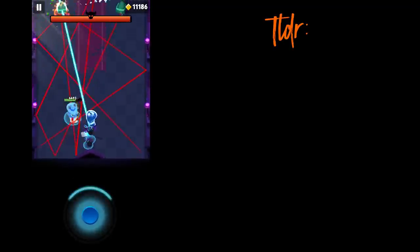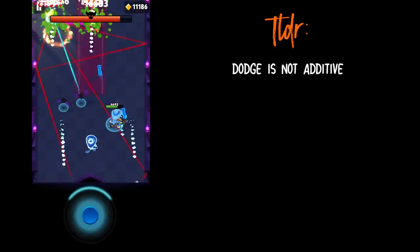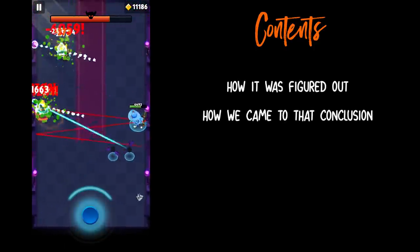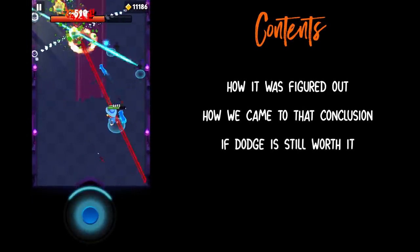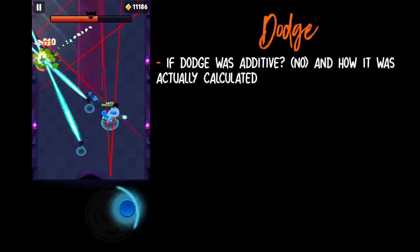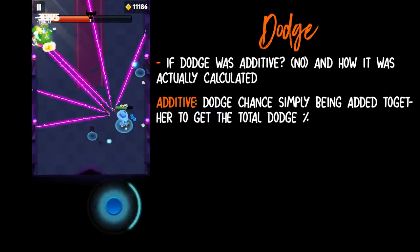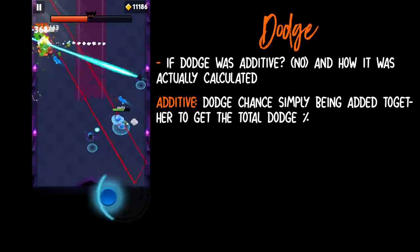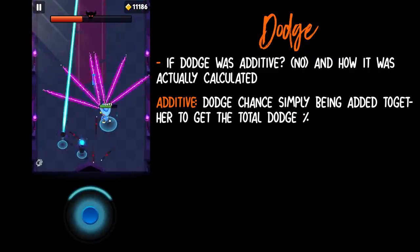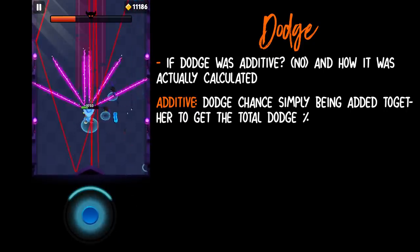First, TLDR. In case you're just interested in the results — dodge is not additive. In this video I will be showing you how it was figured out and how we came to that conclusion, and then I will talk about if you should still run a dodge build in the second part of the video. In this experiment, tryhard wanted to figure out if dodge was additive. Additive means dodge chance being added together. So our assumption was that dodge worked by adding the percentages all together and that was our dodge chance. There are some posts of people talking about 100% dodge being achieved, which was basically just adding the numbers together at certain health percentages.